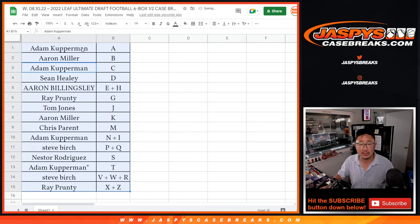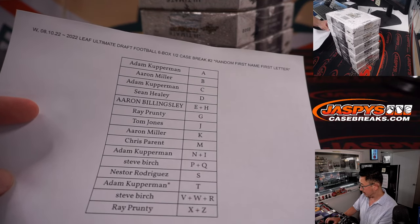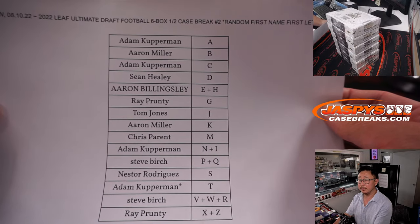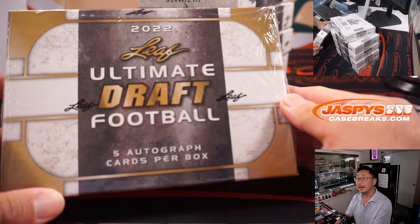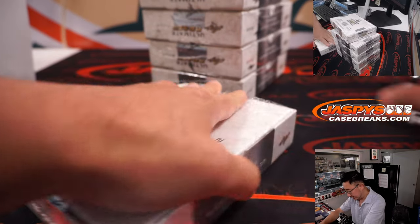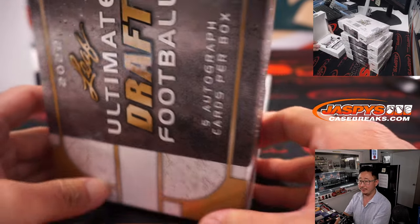Let's sort this alphabetically by letter. Remember, this is first letter of their first name. So if I pull an Adam Kupperman out of this Leaf Ultimate, that'll go to A — that'll go to Adam. We're going to pause the video. When we come back, we're going to see if there's any trades and then the break. Stick around. Welcome back — no deals were done, so that list is now officially printed out. First letter of their first name is what we're going by. Good luck. Five autos a box — not too bad. Current draft class, sort of an easy way to start collecting the 2022 NFL draft class.